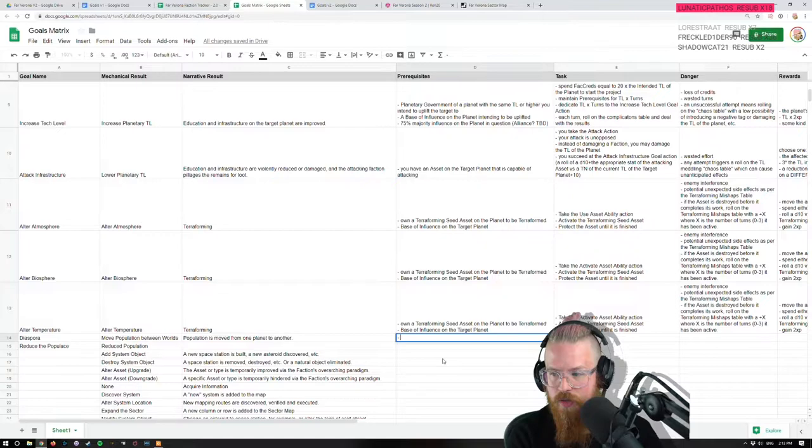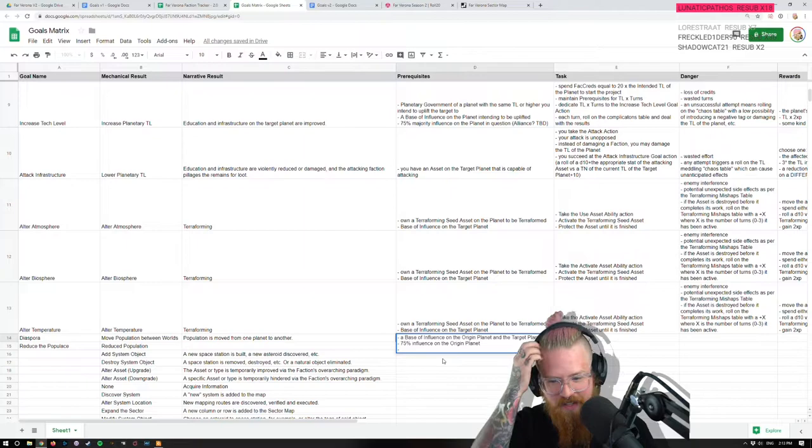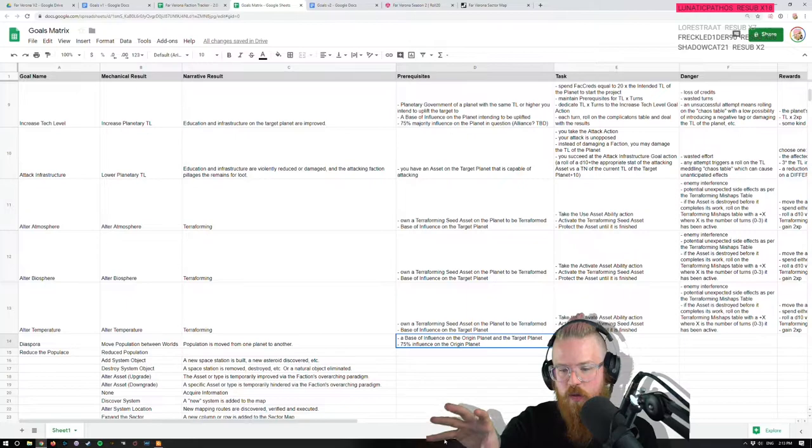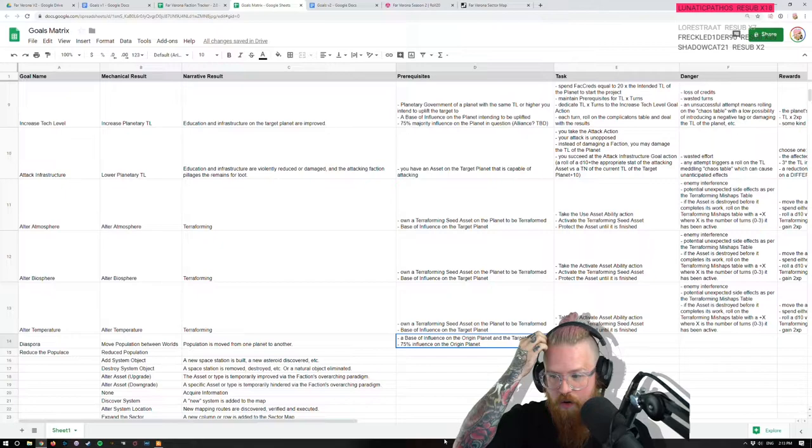The prerequisites: you need a base of influence on both the origin planet and the target planet. You need 75% influence on the origin planet. I think those are the prerequisites — you just have to have these people, you have influence over them, you can put them on the spaceship and they can go.